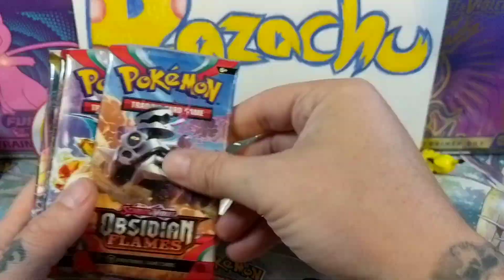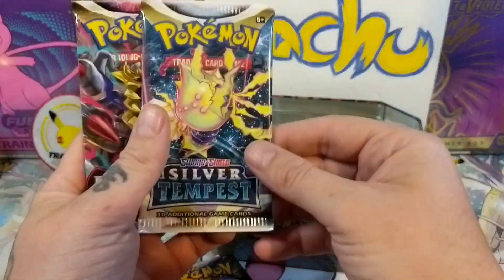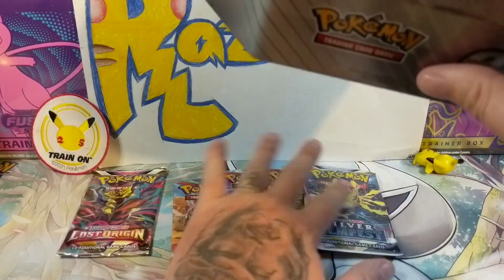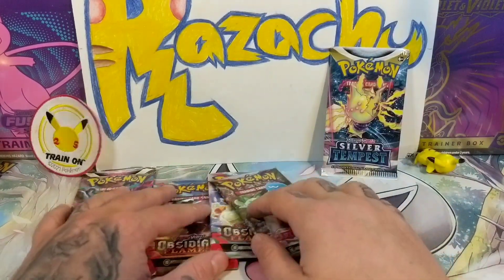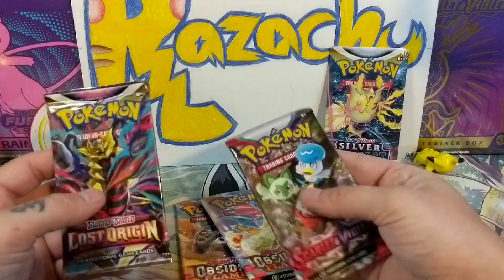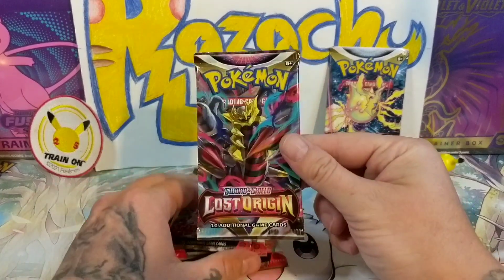Here we go — we got Obsidian Flames, Obsidian Flames, Obsidian Flames, a Silver Tempest, and a Lost Origin. So we got five packs. Which one do you want to do last? Whatever you want. Let's try to get that Lugia — the Silver Tempest Lugia. Alright, so we got Obsidian Flames, Scarlet Violet — let's start with the Lost Origin.